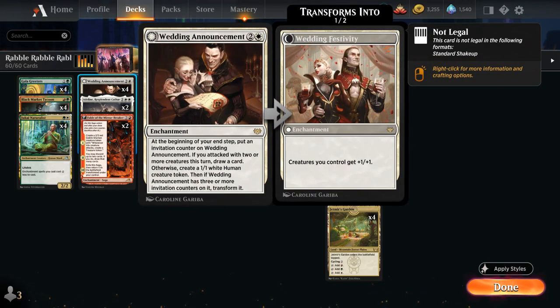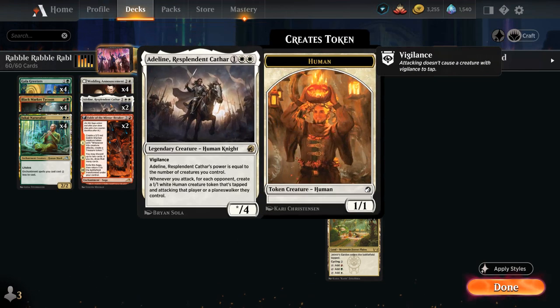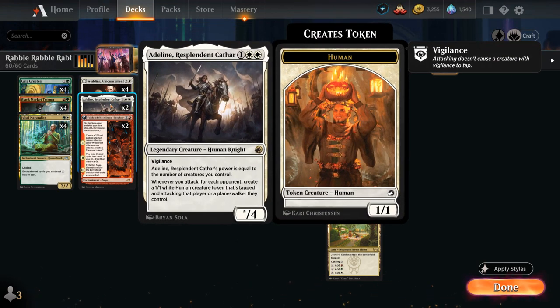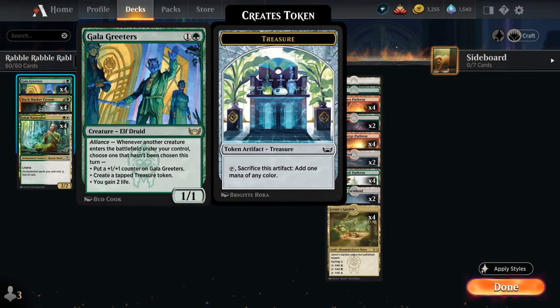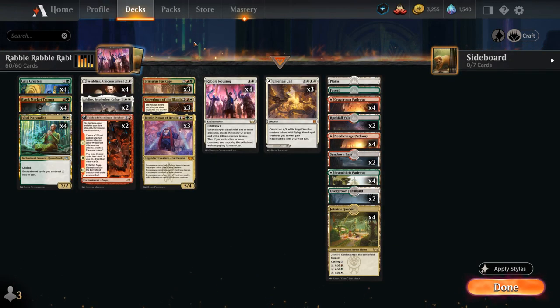At 3 mana we have the full playset of Wedding Announcement, which can make 1/1 tokens to set up Rebel Rousing, draw cards if we've attacked with enough creatures, and eventually turns into an anthem giving our team +1/+1. Adlan is also great in any tokens deck, becoming larger with more creatures we control and making 1/1 tokens that are tapped and attacking if we attack as well. Then 2 copies of Fable of the Mirror-Breaker give us card selection, treasure tokens via the Goblin Shaman that synergize with Stimulus Package, and eventually Reflection of Kiki-Jiki — a nice way to trigger Gala Greeters by copying one of our creatures.